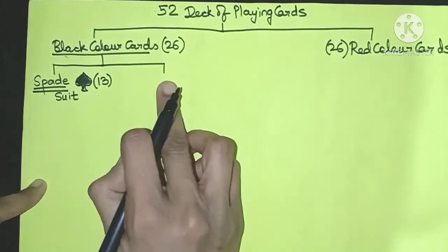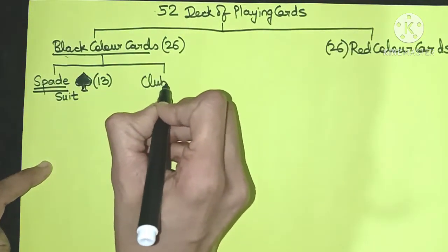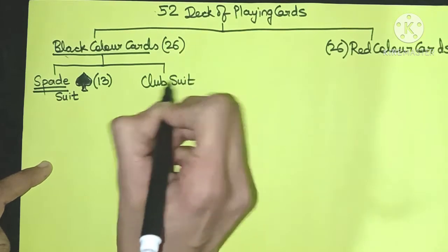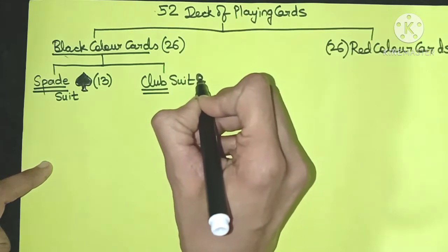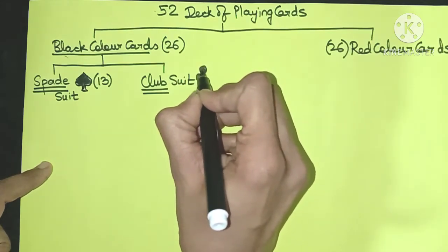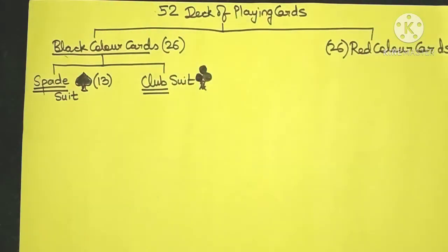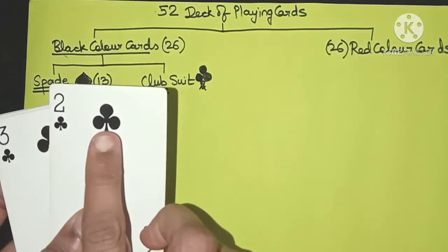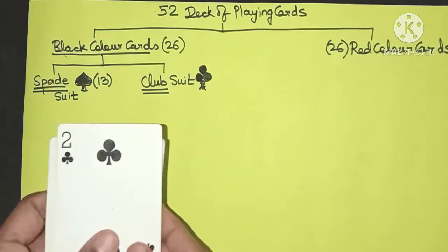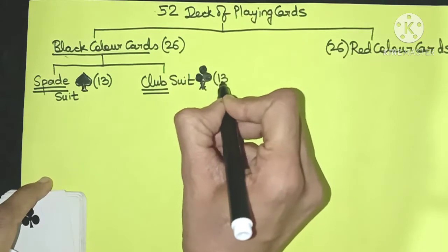The remaining 13 cards from the black cards belong to the club suit. The club suit looks something like this. This is how the club cards look — see, this is the symbol of the club suit. And just like the spade suit, there are 13 cards in the club suit.